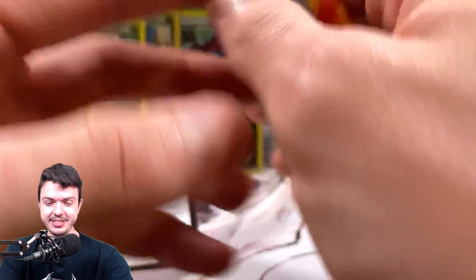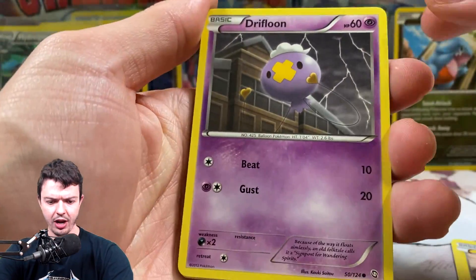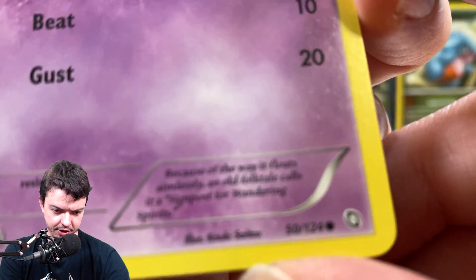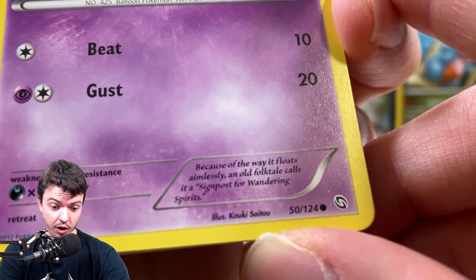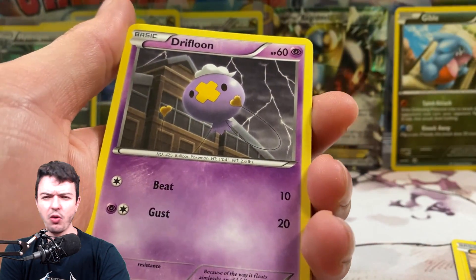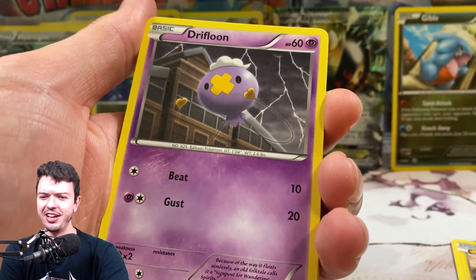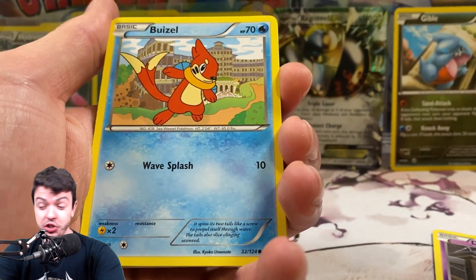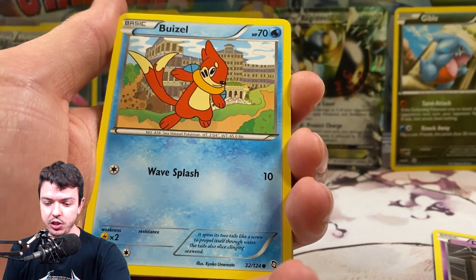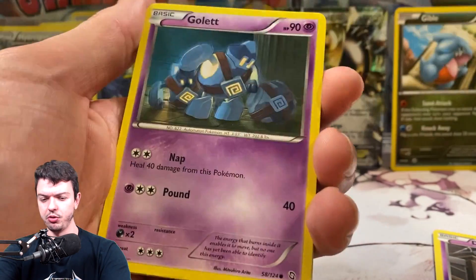Speaking of awesome dragons, let's see what we got. Crack into this — give me something good. We got Electrike in the front again. We got Drifloon. The story — does it stay on the bottom of the sea because of the way it floats aimlessly? An old folktale calls it a signpost of wandering spirits. I think it might have been the original games that first had Drifloon, but it was like — Drifloon is known to just carry children off in the dark. That's dark! Imagine that's the lore your Pokemon is known for — you're a child walking around and a Pokemon balloon just carries you away into nothing. What do they do, just drop you? Comment section below — where does Drifloon take you if you get kidnapped by it?